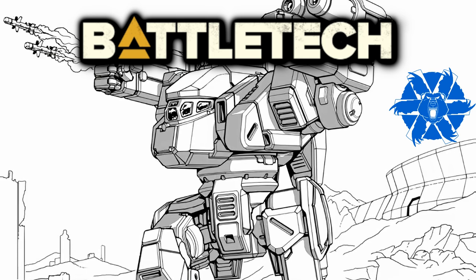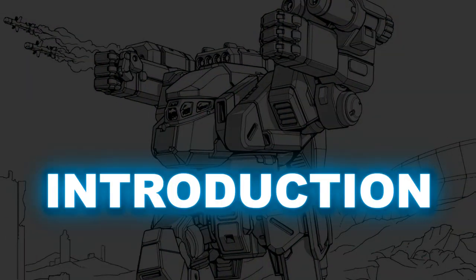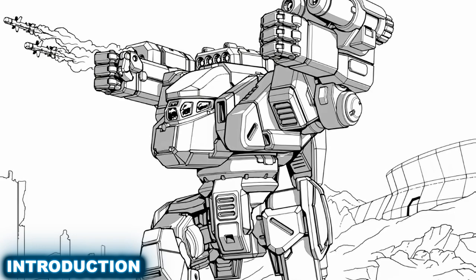One of the standouts from the very start was a mech the Inner Sphere would dub the Dasher, but its true name represents much of its splendor: the Fire Moth. A light mech weighing in at 20 tons, the Fire Moth is the first 20-ton Clan mech ever catalogued by the Inner Sphere, and is the first 20-ton OmniMech ever examined as well. It was at the time the fastest mech ever seen by the Spheroids, though it would later be surpassed. It is the forerunner and inspiration for many designs just like it.